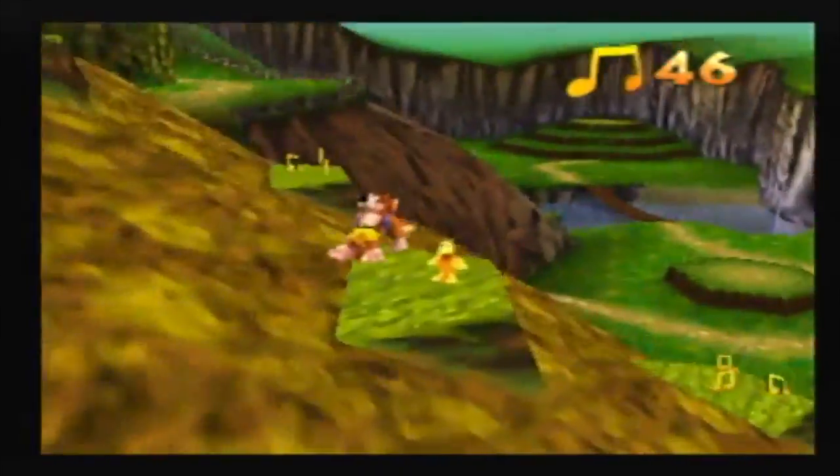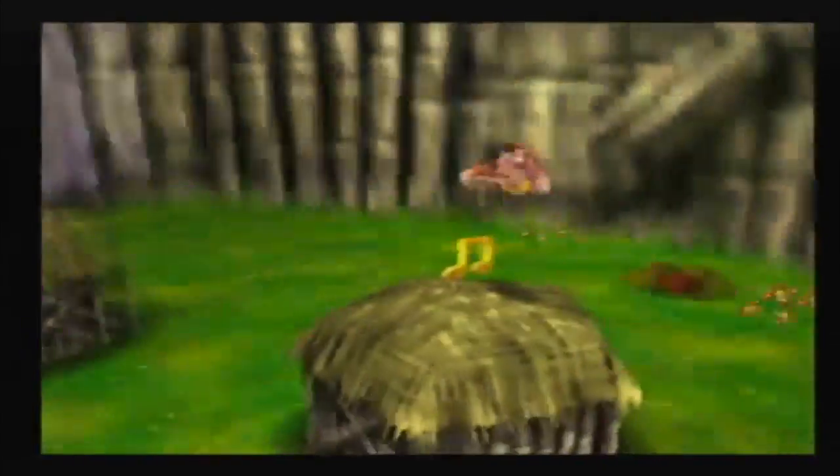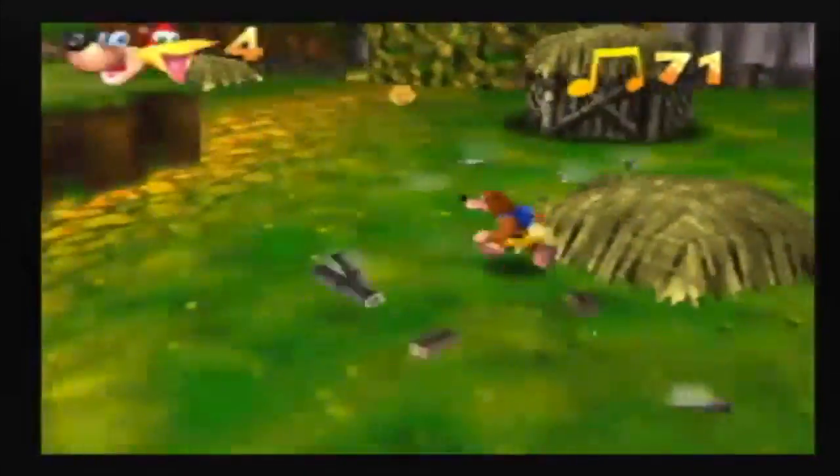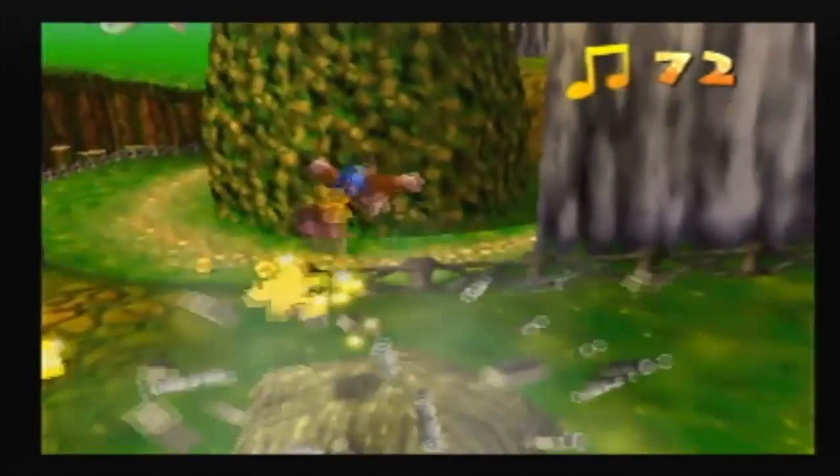This level is really the game's way of saying, you're really in this now — you are looking for Jiggies, Musical Notes, and all the other collectibles now. Here are things the training level didn't show you. This level design really makes Mumbo's Mountain the perfect opening level for this type of game.